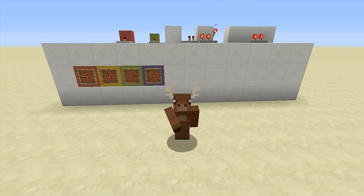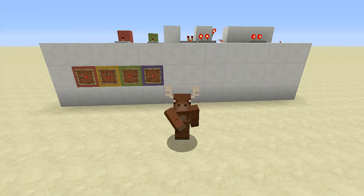And there you guys have it — that is how you build an item frame combination lock that is only one wide and tileable. If you enjoyed this video make sure to leave it a like and subscribe. Stay tuned for my newest videos — all right guys, peace.